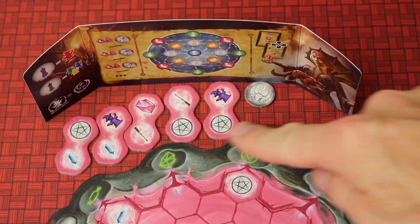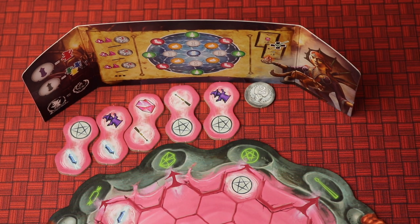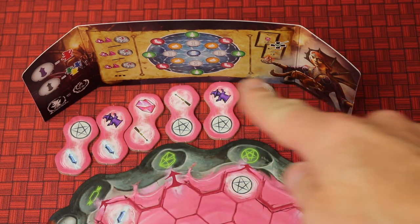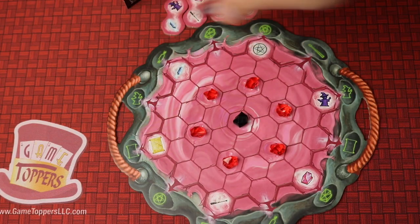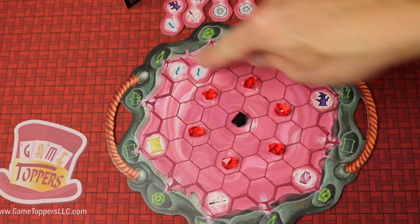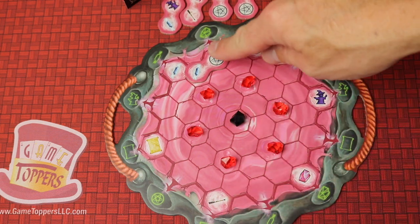Each player is going to have five of these action tiles behind their shield, randomly face up. They're going to select one of these. There is a shield so that players can't tell which actions you have available to you, and this action tile is sort of a little scoring player aid. On your turn you can take one of these tiles and place it anywhere you want — you just can't place on top of these symbols or on top of these gems.